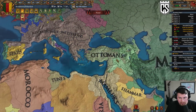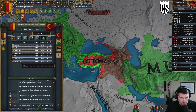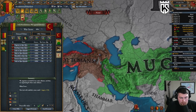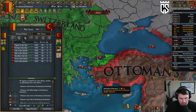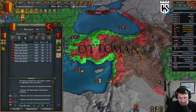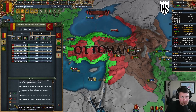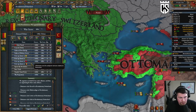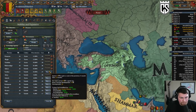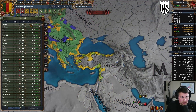The Mamluks will get nothing — they were a great punching bag for the Ottomans. Let's take war reps and all of their money. We're taking a bunch of their forts — Ankara, Haleb, and Sham — basically all of his forts. It's going to be a little overextension but it's really not a big deal. More reps and as much money as the peace allows. That's how you beat up on the Ottomans. Now we're actually under our governing capacity which helps.